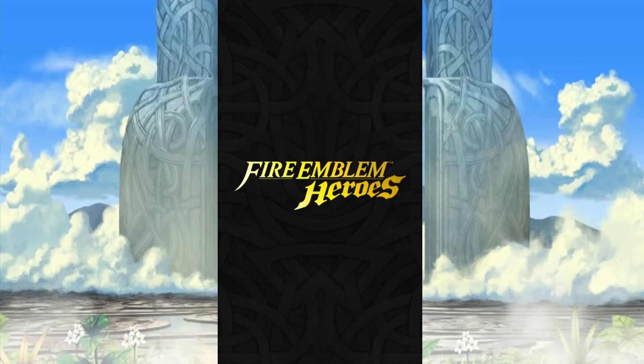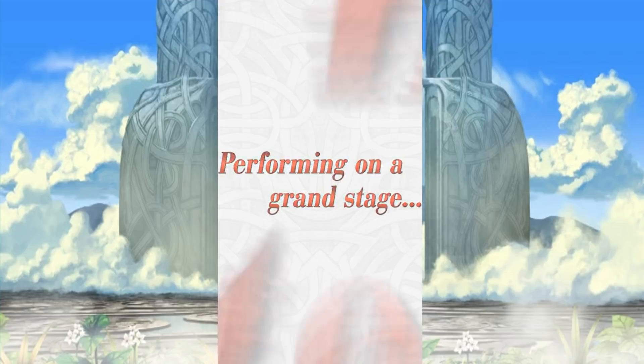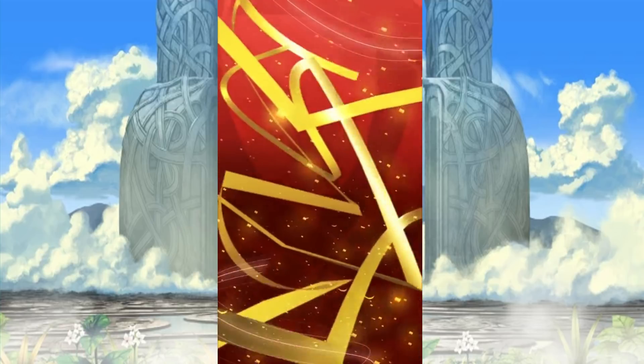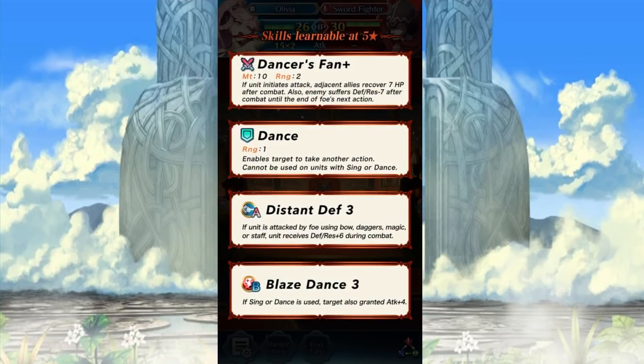Fire Emblem Heroes, and it's called 'Performing on a Grand Stage.' I'm guessing this is not a Special Heroes battle. What do we got? Festival Dancer - oh, Olivia! Cool. Are you a throwing weapon expert? Adjacent allies recover 7 HP after combat. Enemy suffers - yeah, typical throwing weapon. But Dancer - interesting! So we have a colorless dancing unit. That's cool, I'm always fine with that.